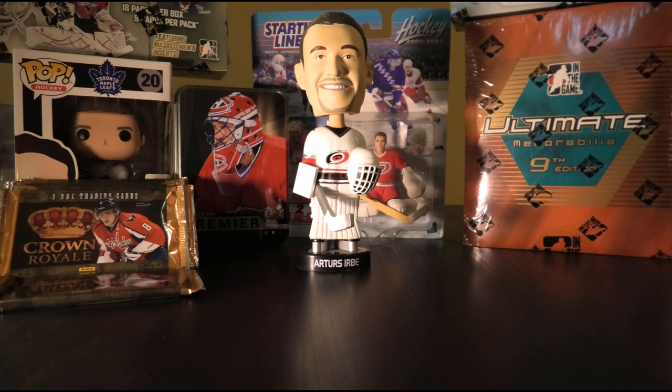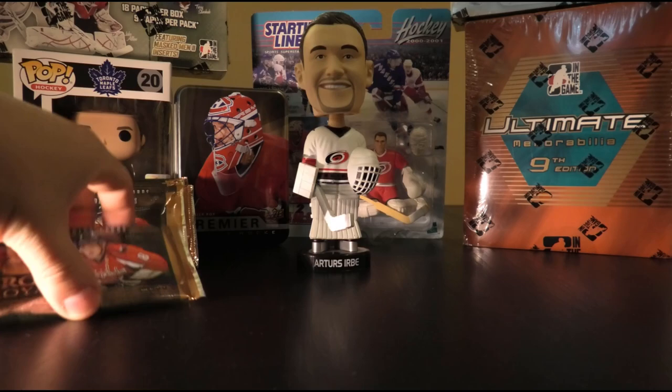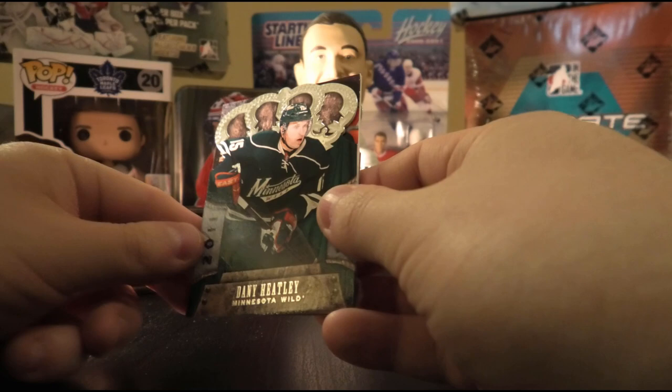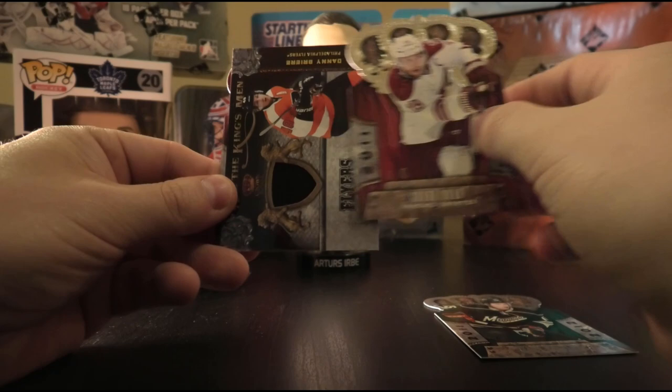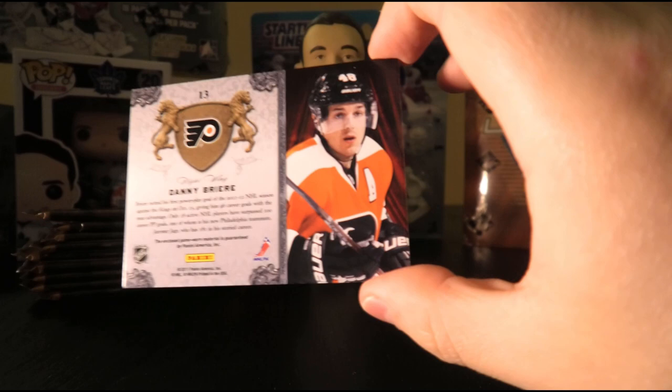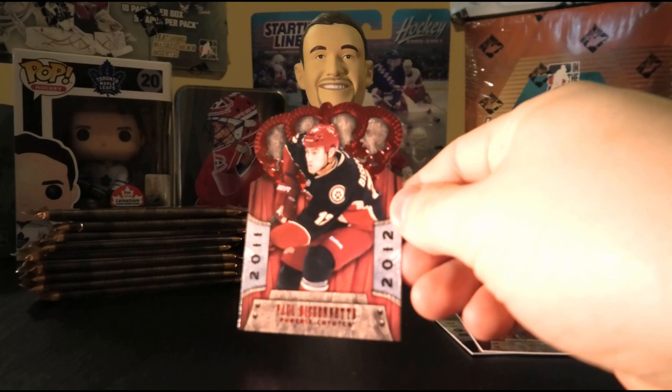Moving on to our Crown Royale packs — this should be pretty fun. I believe every single pack has either an autograph or a memorabilia in it, so we have 10 of them. This will make up for our lack of Young Guns, I'm hoping. First pack: Danny Heatley, Shane Doan, and a Kingsmen jersey of Danny Briere — not numbered. Then Paul Bissonnette red parallel and Michael Grabner. Not the most exciting first pack.